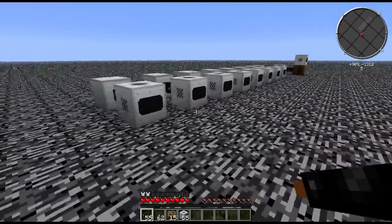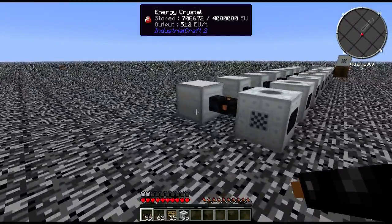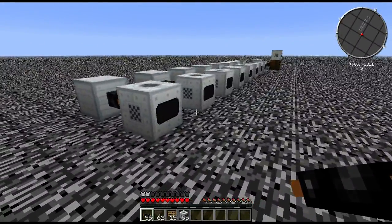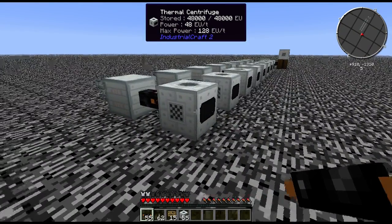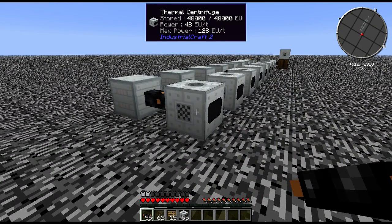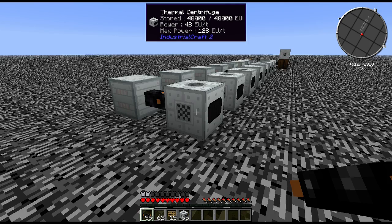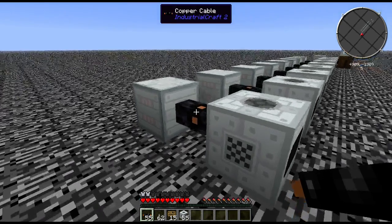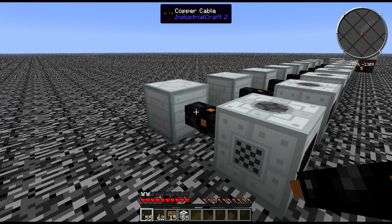I have set up a small experimental test world. I have a series of thermal centrifuges, and normally the system would not work as set up here. However, with machine explosions turned off, this is perfectly safe. Normally the thermal centrifuge only accepts up to 128 EU per packet, and I have these attached to MFEs outputting 512. So don't expect this system to work once the electrical system has been fully reworked.